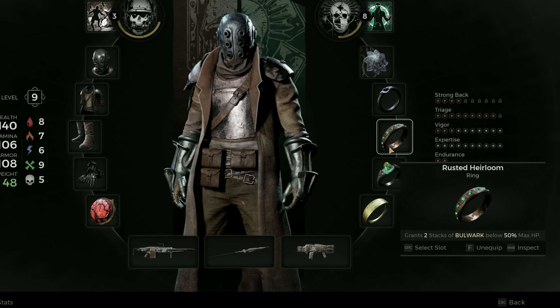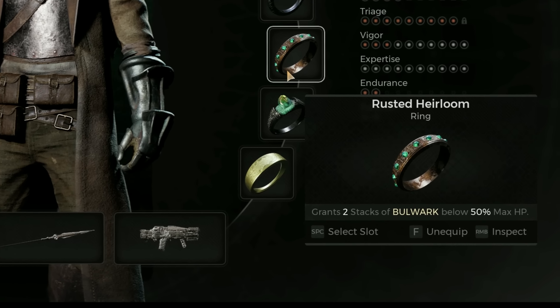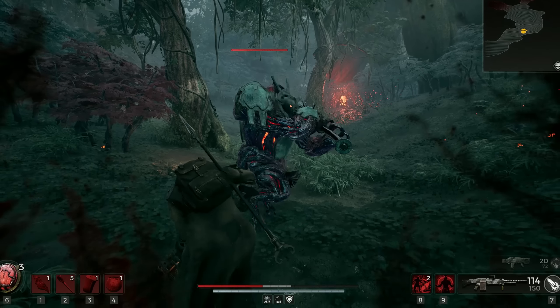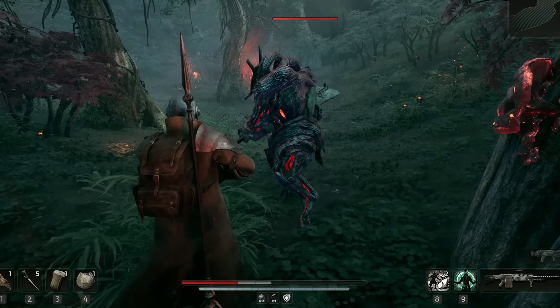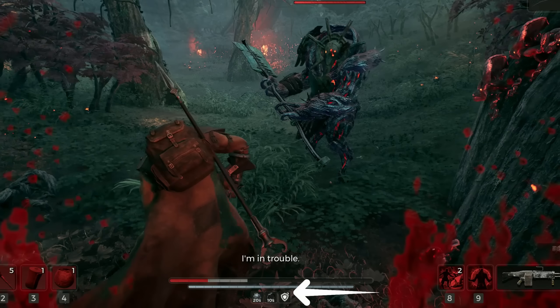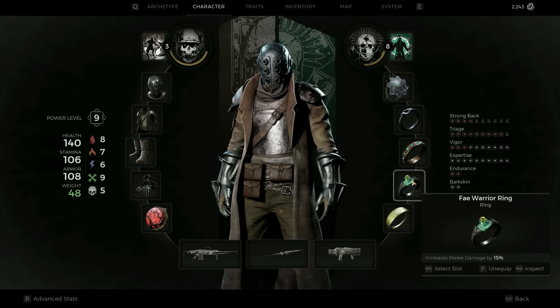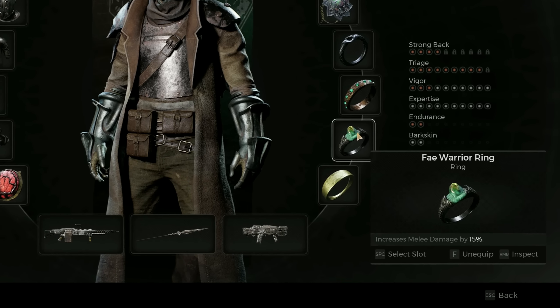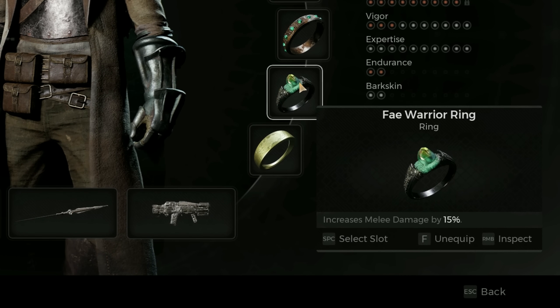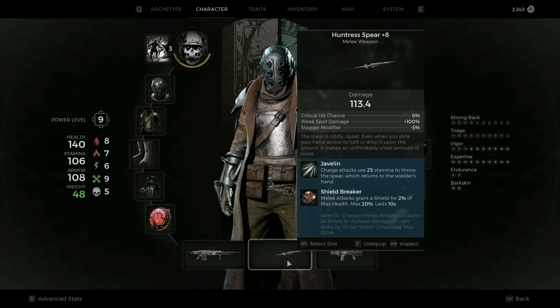In the second slot I'm using the Rusted Heirloom ring, which grants two stacks of bulwark below 50% maximum HP. As you've seen, once we reach the 50% HP mark we get a small shield symbol on screen indicating another damage reduction is active. In the third slot I'm using the Fey Warrior ring — this increases melee damage by 15%. I really like the Huntress Spear and use it regularly, so the 15% bonus makes sense for me.